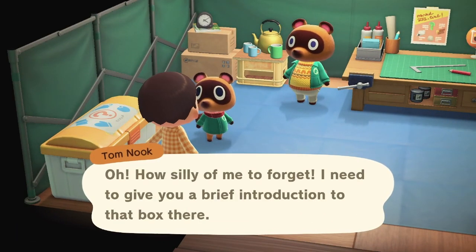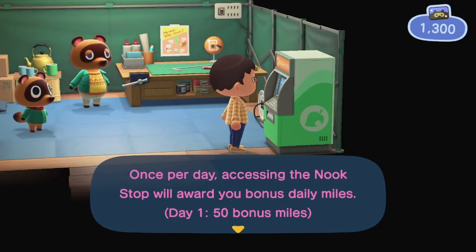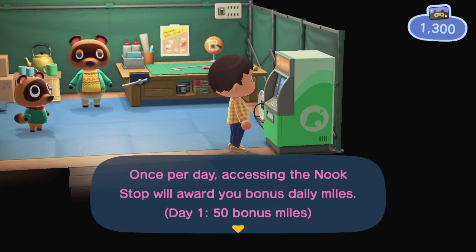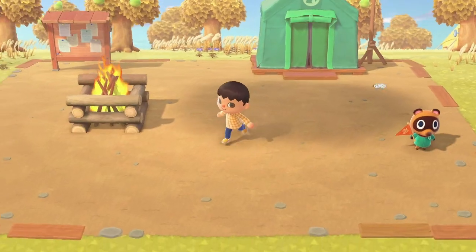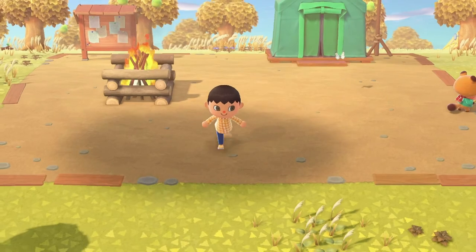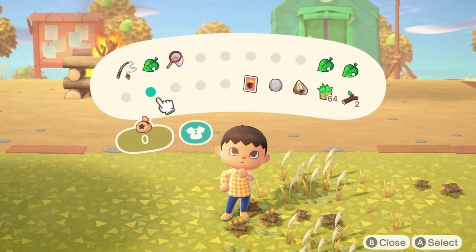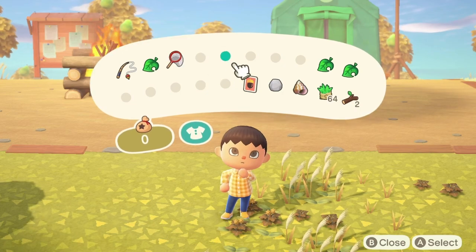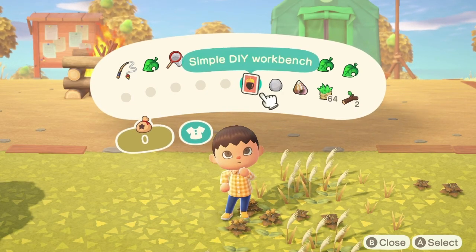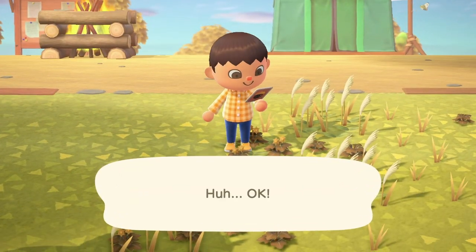This is the recycling box. And this is the Nook Miles terminal — this is where you'll earn daily bonus Nook Miles every day you visit the terminal. Once you talk to Tom Nook and sort out the DIY recipes workbench, you can now create your own fishing pole and flimsy net. You can also learn the simple DIY workbench recipe that you have in your inventory, since now you have the app.